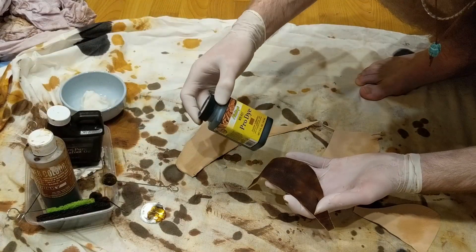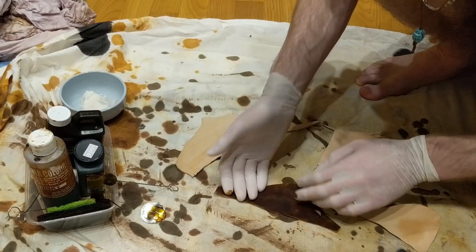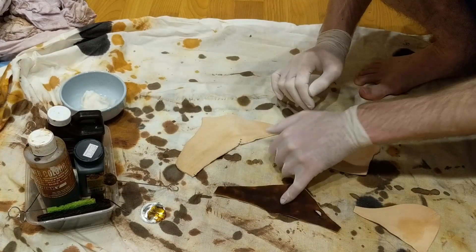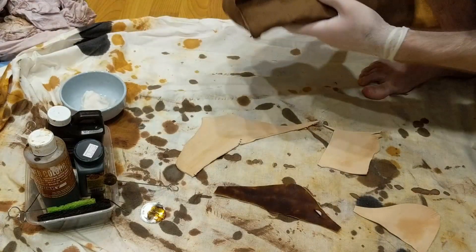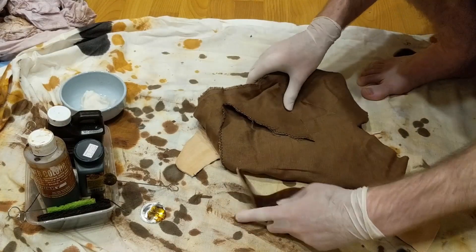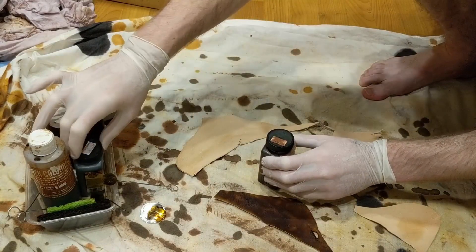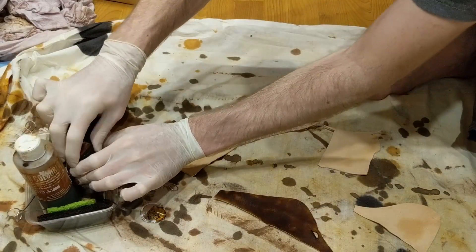I was worried that this would be too light and I'd have to go in with some neats foot oil or something. This is still damp so the color will settle over time — you can see it's all splotchy and mottled, that's just where the moisture is settled in the leather. But bringing it over to compare — that's not the worst thing I've ever seen actually. I'll rotate this with some medium brown and give that a go.